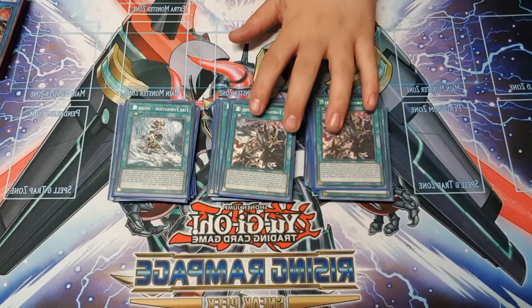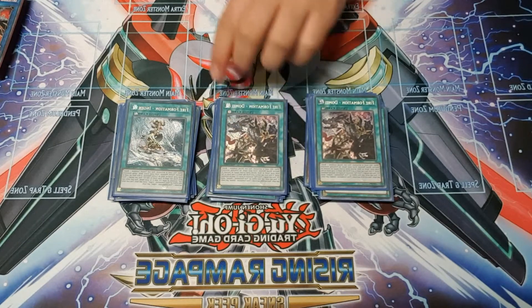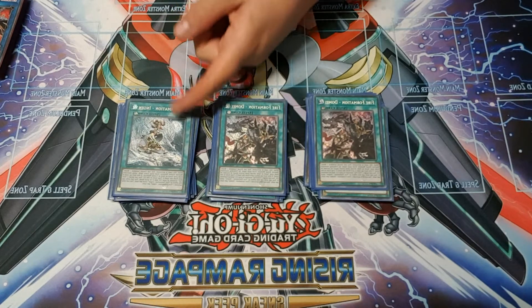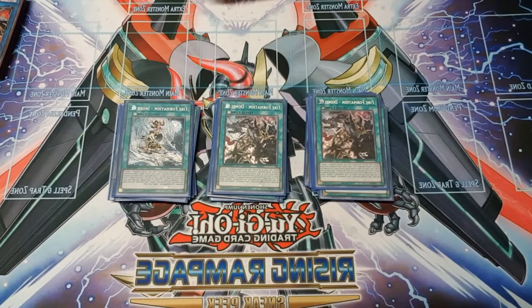Two Domain and one Engine — Domain is the ritual summoning continuous spell. Engine is the fusion formation, so when it's sent from the field to the graveyard you can bring back a Fire Fist from your grave. That's why sometimes you want to send your formations rather than pay costs, because this can really help get your plays back and bring a Fire Fist back from the grave.